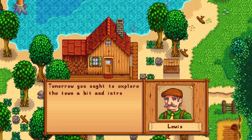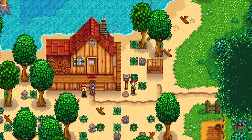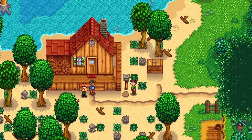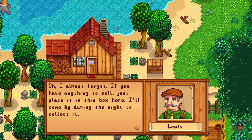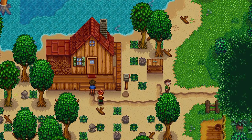Lewis tells us to get some rest and explore town tomorrow to introduce ourselves. He also shows us the shipping box: 'If you have anything to sell, just put it in this box.' The host notes Robin stands there looking cross the whole time, and that Lewis never gives us back the key to our house — which is a bit disconcerting.